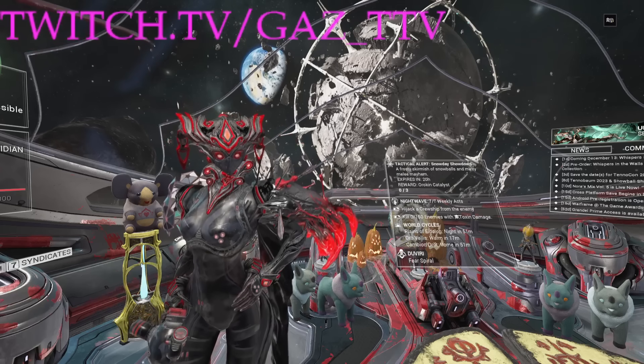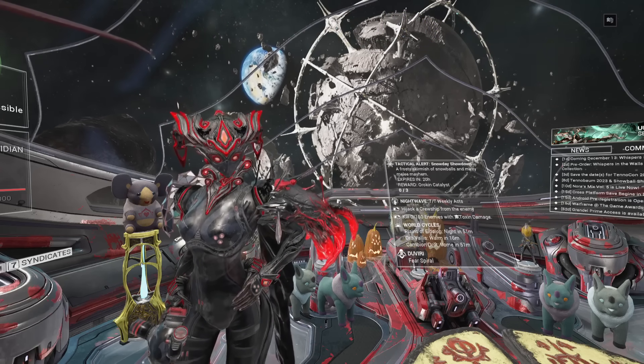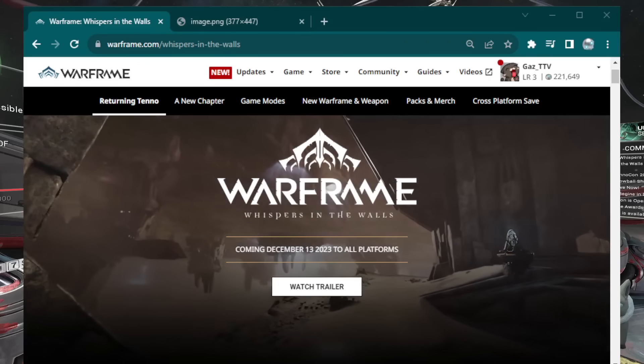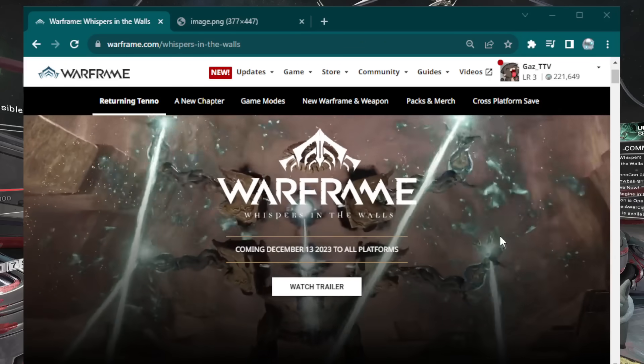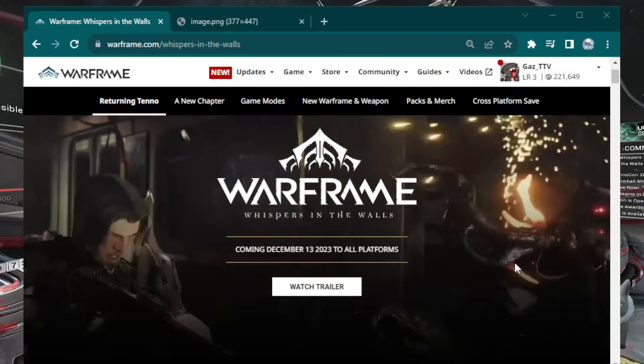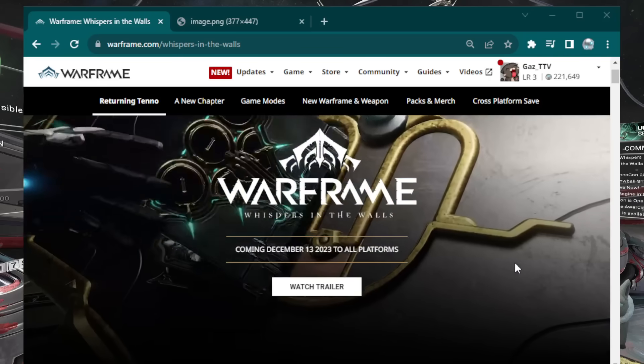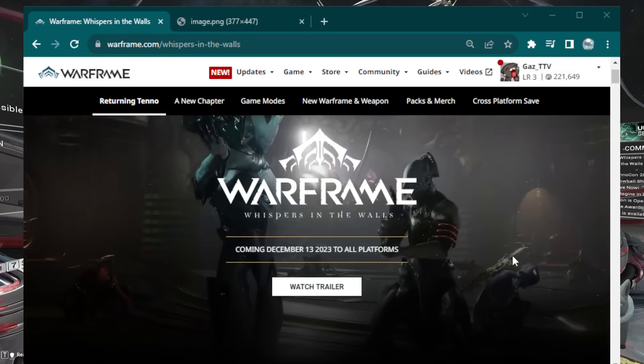As far as Whispers on the Wall, I'm going to go over their hype site so you can see what's going to be in this update, because there's a good amount of stuff in here. It's going to be releasing on December 13th on all platforms, probably around 11 a.m. ET — or between 11 a.m. and 2 p.m. ET is when this will actually drop. Just keep that in mind.